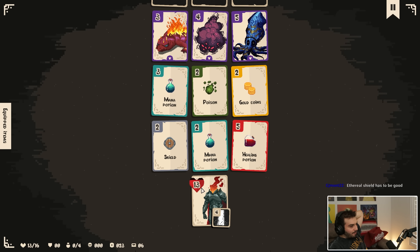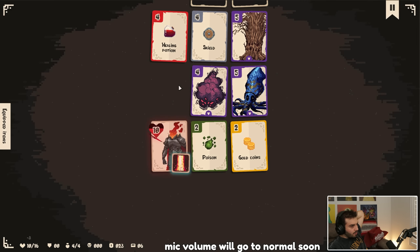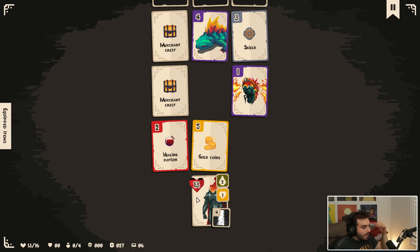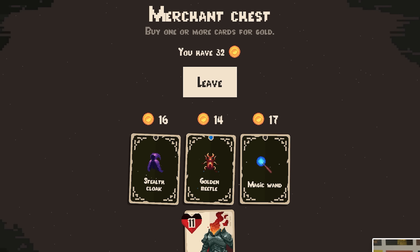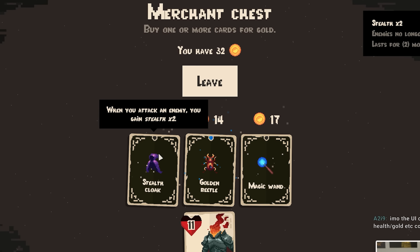Poison's not bad for me. I actually think the potion here is kind of sick. I'll take three for the potion because I get the heal after, which is nice. I get the money and I get this. Take the two and then the healing. A merchant chest — this is where my money comes in. I have 32 gold. When you attack an enemy, you gain stealth — stealth means enemies no longer attack you. Very interesting.